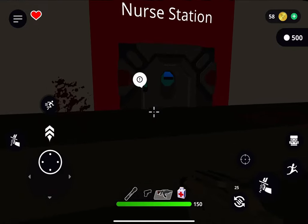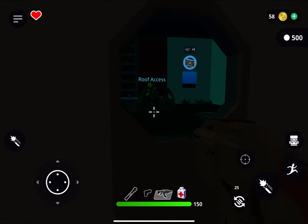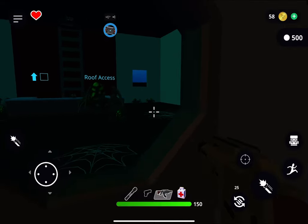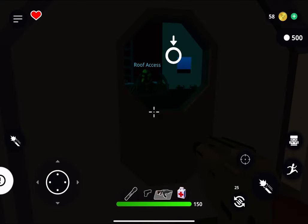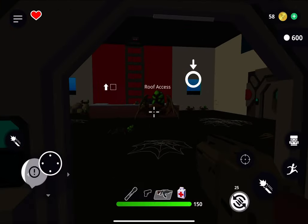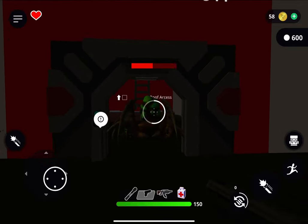Let's move on to the nurse's station. Each room I tried to add a different theme to make sure there was plenty of variety in this game. In the nurse's station, it has been overrun by spiders. These baby spiders are easy, but the mama spider has got a lot of health. Luckily she moves pretty slow, so let's take her out.